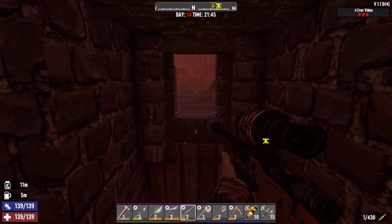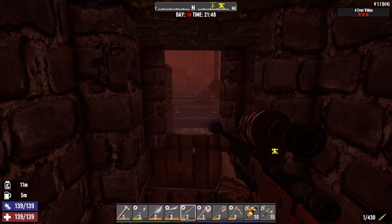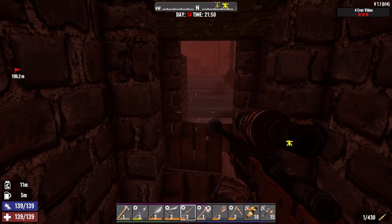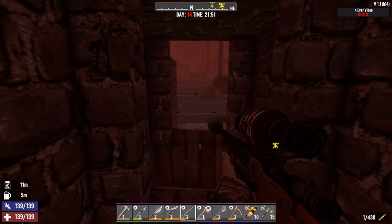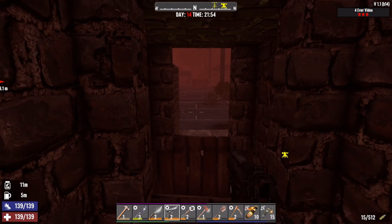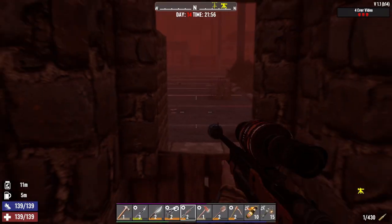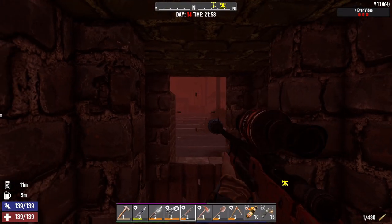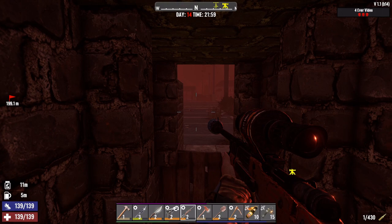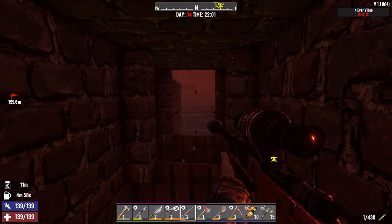We'll stick back here against this wall. They'll be against this hatch and hopefully the motion sensors will see some zombies and shoot them on the way in — you get 600 rounds in each turret. We did not put the red dot sight on the pistol, I don't know why we didn't do that, but can't fix it now. All right, here we go — night D14 horde.